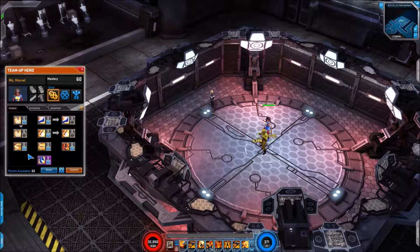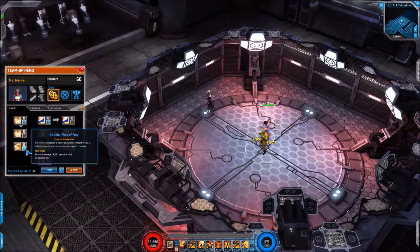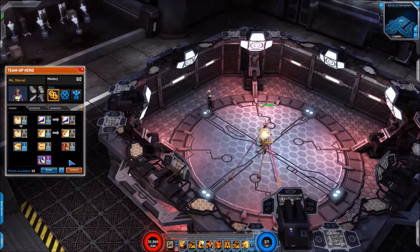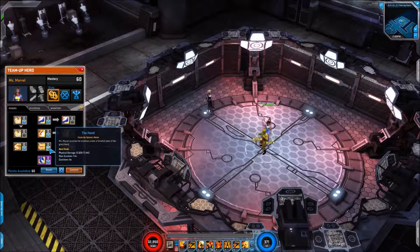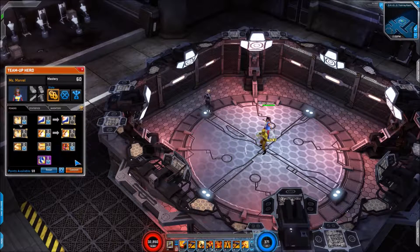Next up we have 'Morpho Fists of Fury' - physical damage, 4 hits, cooldown of 10 seconds. If you've played Mr. Fantastic you'll recognize that move. Then we have 'The Hand' - this is a strange looking one, physical damage, another stun, 1.5 seconds with a cooldown of 8 seconds - nice little slap there.